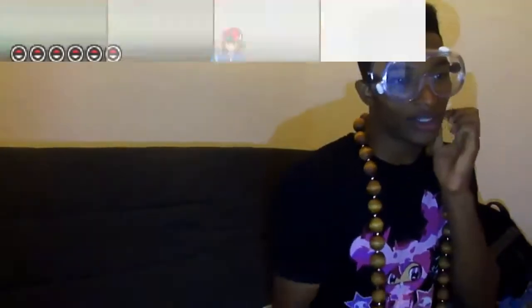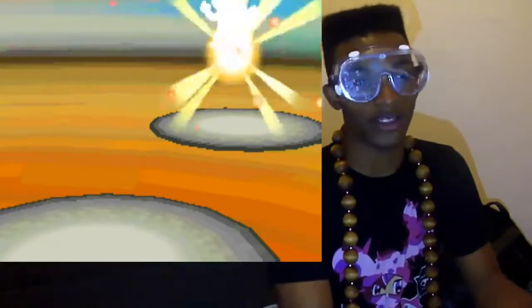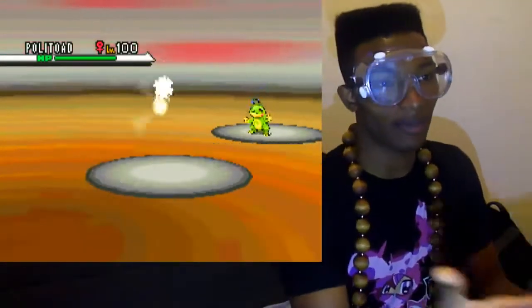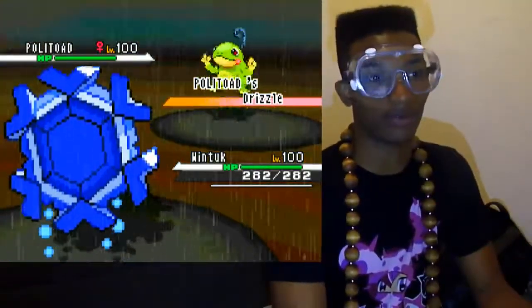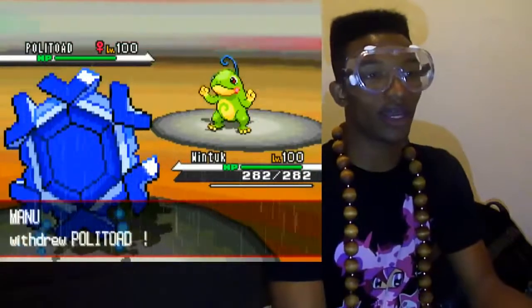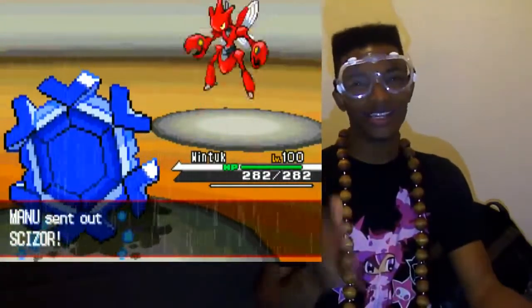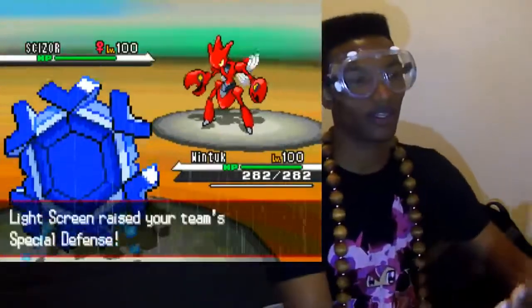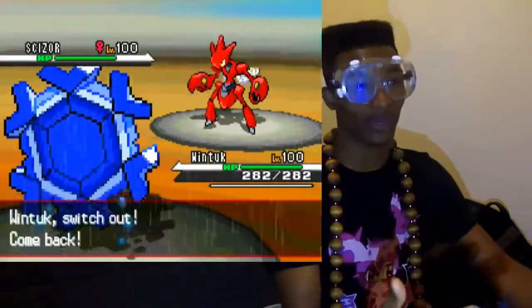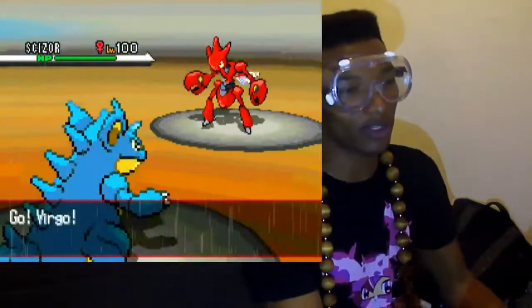The battle should appear to my right side. I'm battling someone named Manu, and he leads with a Politoed, which is a standard lead. It probably has Drizzle, and as you can see, it does — rather than Rain Dance, it's Drizzle. So it starts to rain, and I lead with my Wintuck. He switches, and I didn't know he would switch, but I kind of did, so I go for a Light Screen to protect myself against his Hydro Pumps.